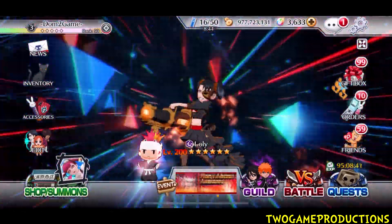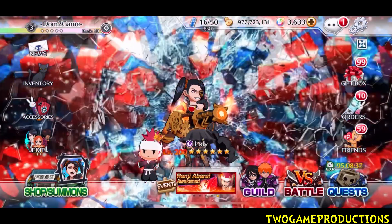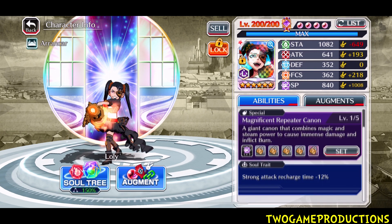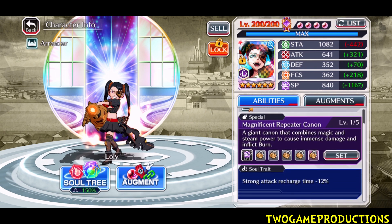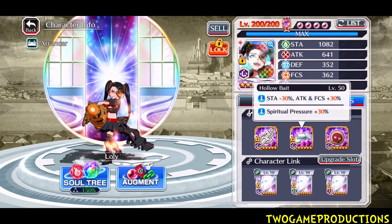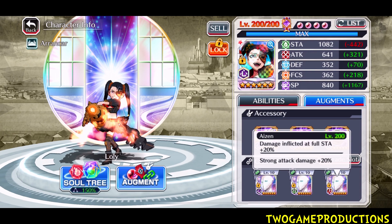Welcome back ladies and gentlemen, gameplay for you all today. We've got Lolly — she is a heart character with the cannon. She's got no affiliation killer so we're only going to be going against a mind raid. She is also link-started and she is 10-10-10, as you can see right there. Strong attack first on accessories, we're gonna keep it nice and simple.